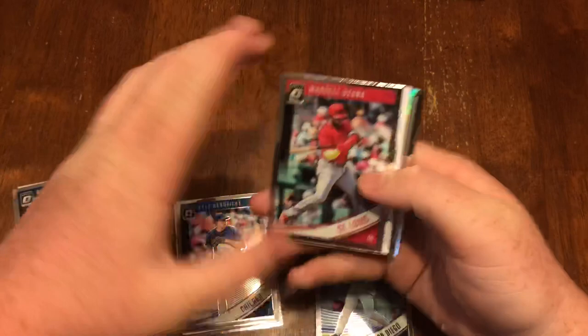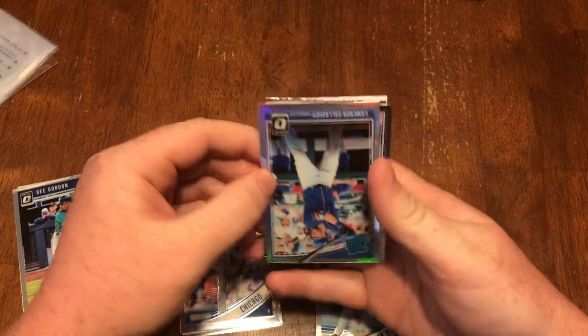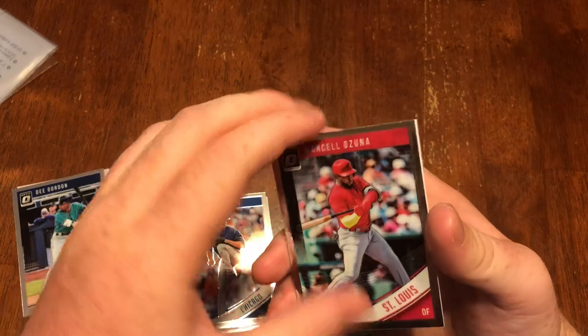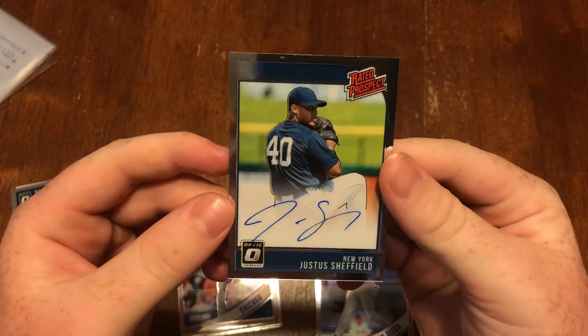This one is an autograph as well. Got Cameron Gallagher refractor rookie, Miguel Andujar rookie, Marcell Ozuna, Justice Sheffield rated prospect auto.